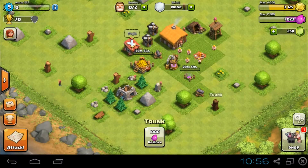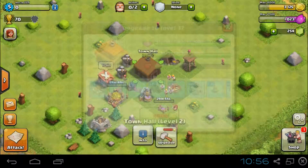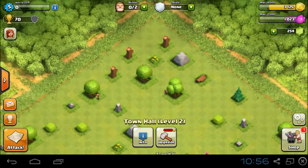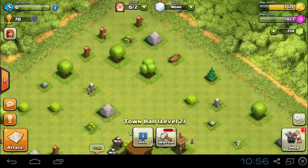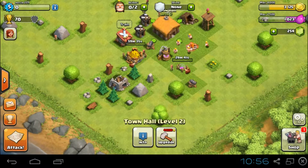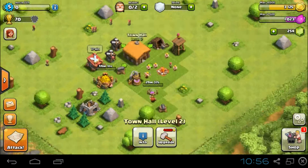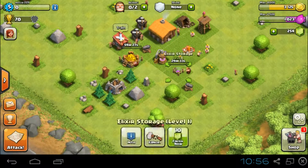My town hall is level two if you're wondering. I'm hoping to get to town hall seven or eight — that's when I'll be doing longer videos, because right now there's nothing to really show. All I need to do is attack like once, find an alright base, and then I can just get all these tiny things up. But I thought I'd let you basically see it from the start.